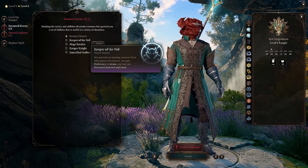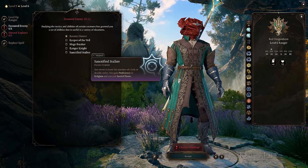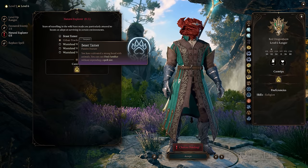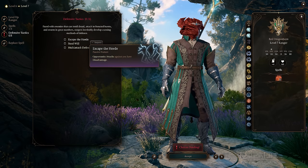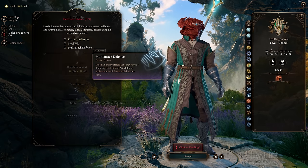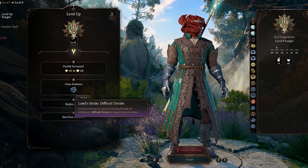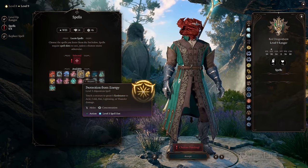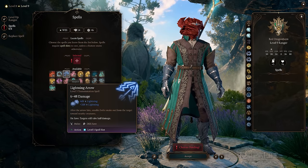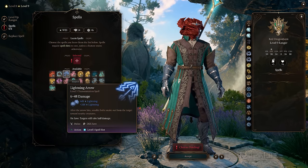At level 6, Rangers choose their second Favorite Enemy and another Natural Explorer — consider taking Damage Resistance if you haven't already. At level 7, all Rangers gain a subclass feature. At level 8, Rangers are no longer affected by difficult terrain, and they gain their second feat — Ability Improvement for Dexterity or Wisdom remains a strong choice.